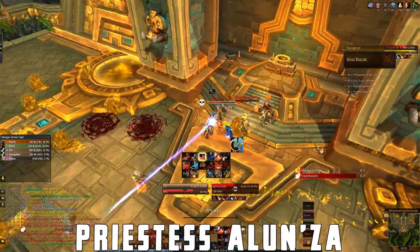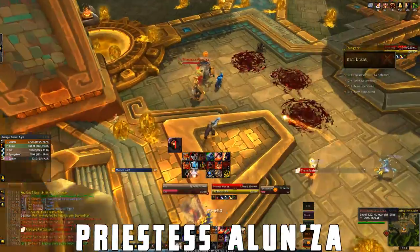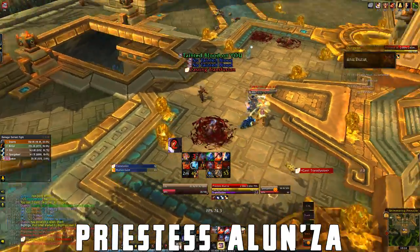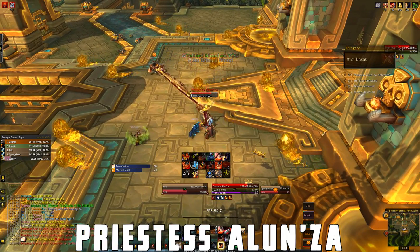Dispel the Molten Gold dot from whoever has it. Avoid the Golden Orbs. Kill the add as soon as it spawns — it can be slowed or stunned if you want. Transfusion is cast at 100 energy and it is a 5 second AoE that also heals her. Stand in a red puddle as she begins casting this to get a 15 second dot.